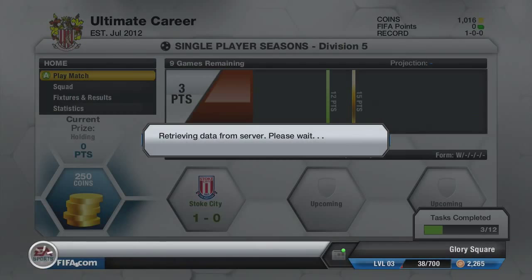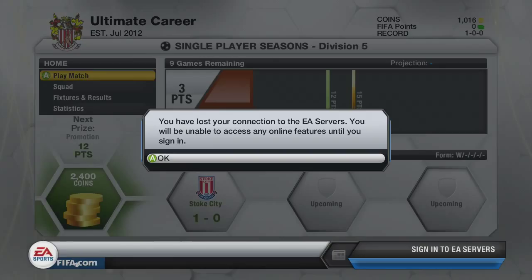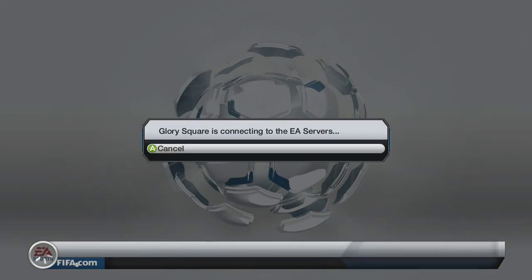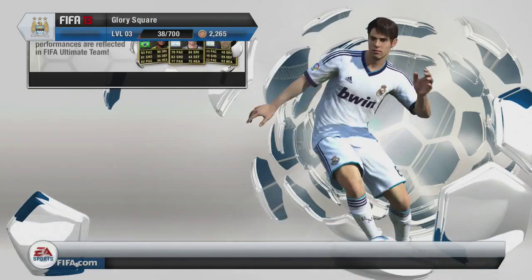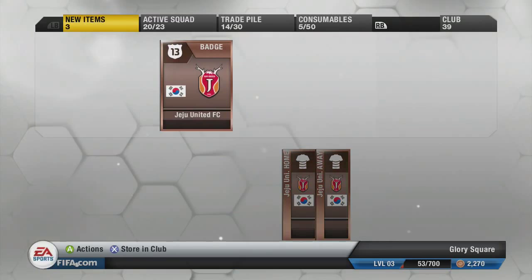We get a message saying we've lost connection to the EA servers - and thank God it happened after the game. I was still thinking maybe we might not get the win for that, wondering if I'd have to play it again. So I fast forward through signing back into the EA servers and going all the way back to Ultimate Team, and I was like please come on, give me the win, give me the coins, be nice to me. And as you can see we do have them. I decided to pick up the Jeju United badge and home and away kit so it feels like the real team - so why not just pick them up and make it feel authentic.